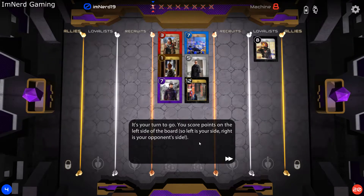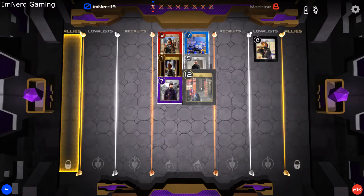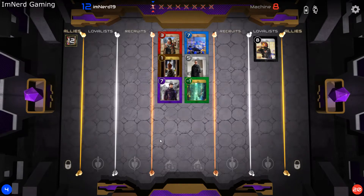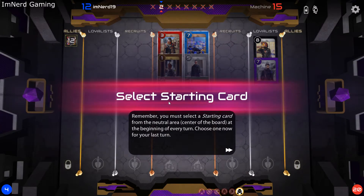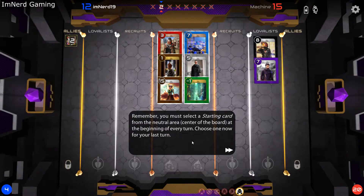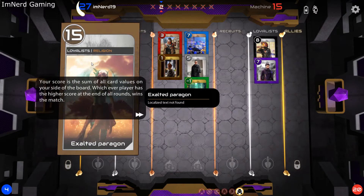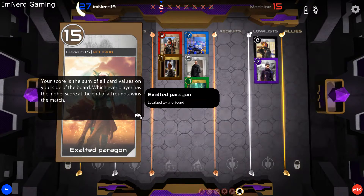It's your turn. You score points on the left side of the board, so the left side is yours. At the start of every turn, you choose one card from the center of the board, known as the neutral area — this will be your starting card. Choose one now and try to get a higher score. Moving a card to your allies row locks it in place and it can never be touched again. Your score is the sum of all card values on your side of the board. Whichever player has the highest score at the end of all rounds wins.